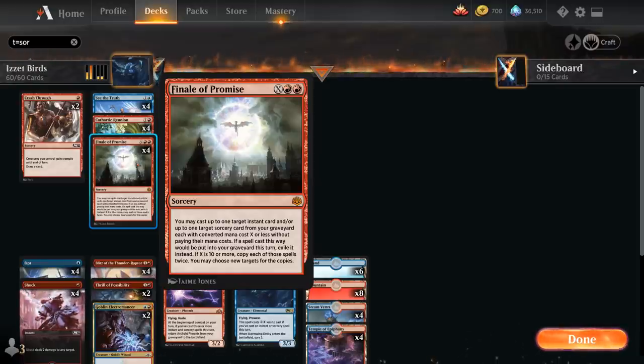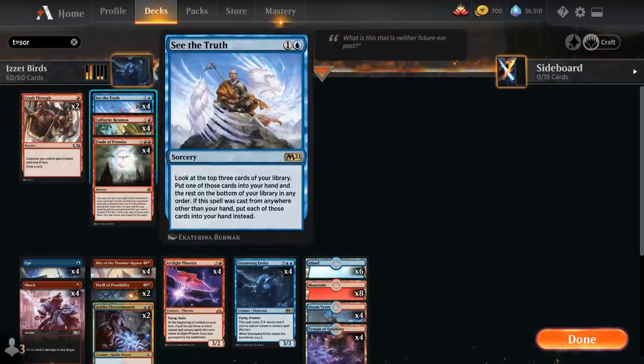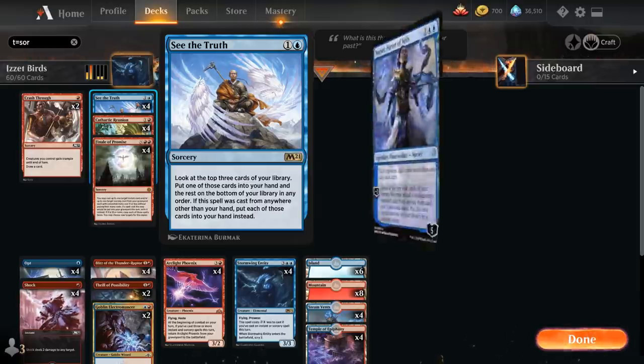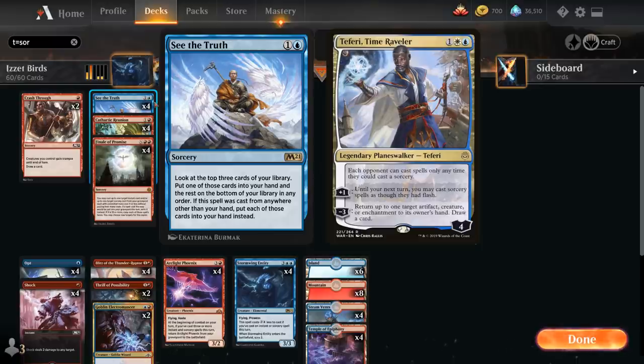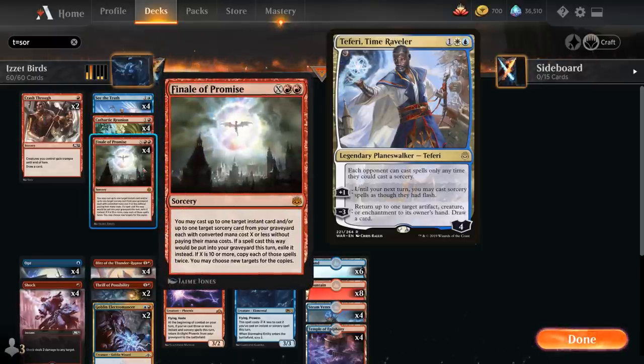Finale of Promise also has a great combo with See the Truth, another new addition from M21. It's 1 and a blue for a sorcery — look at the top 3 cards of your library, put one into your hand, and the rest on the bottom. But if this spell was cast from anywhere other than your hand, put each of those cards into your hand instead. So if we cast it using Finale of Promise out of the graveyard, we essentially draw 3 cards — and it doesn't get stopped by Narset, Parter of Veils or Teferi, Time Raveler, which stops Finale from getting back spells from the graveyard.